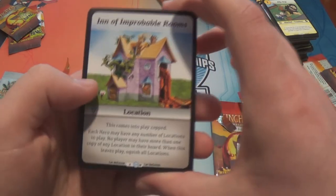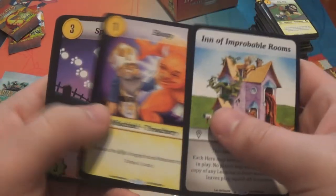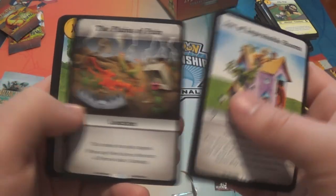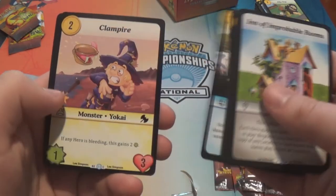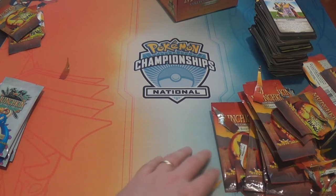Inn of Improbable Rooms — that's the W rarity again. It's quite funny that we have so many of the W's now — we must have a playset of the W's. We have at least three, that's a playset. Yeah, we definitely do.